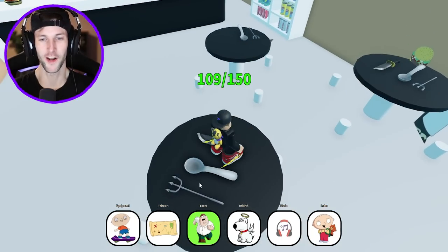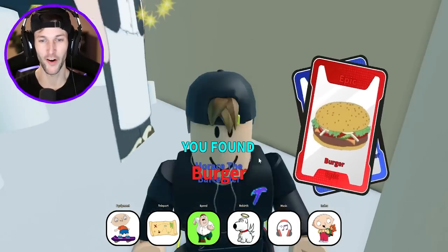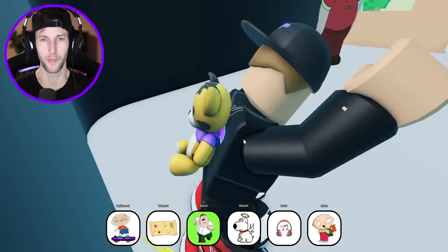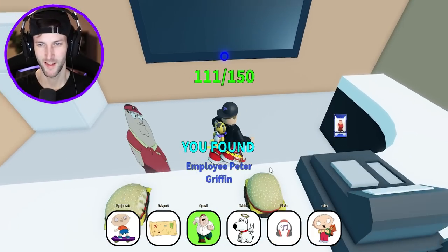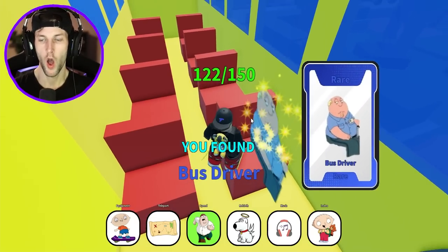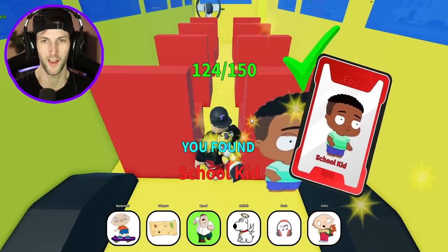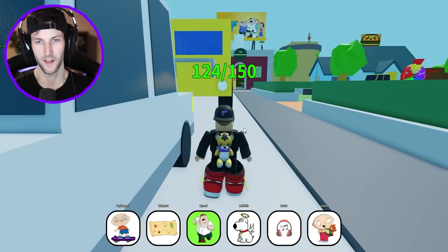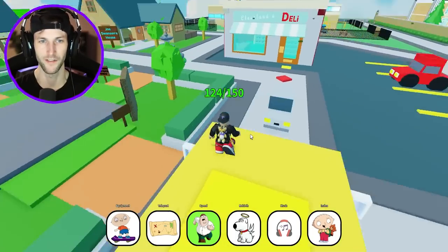On to the burger restaurant — we already unlocked something on the roof. I think in the beginning we found a burger and Horace the burger maker. Employee Peter Griffin. What about the school bus? Can we go inside here? We got the bus driver and the school kid — two of them inside the school bus, not bad. I kept walking past that school bus so many different times and never realized you could actually go inside of it.